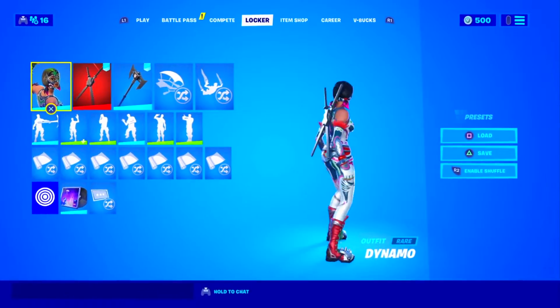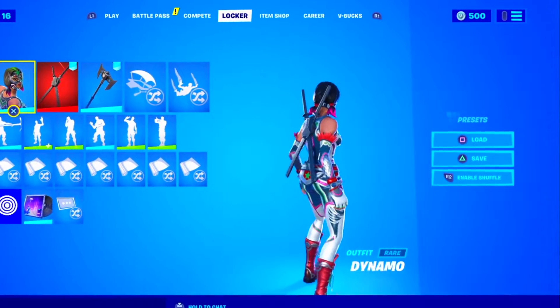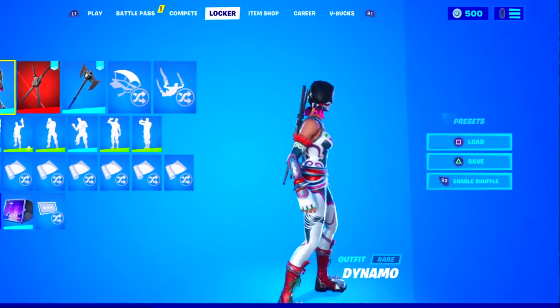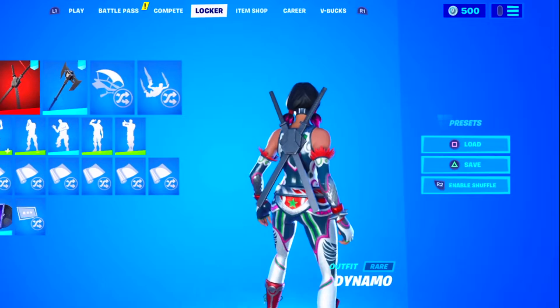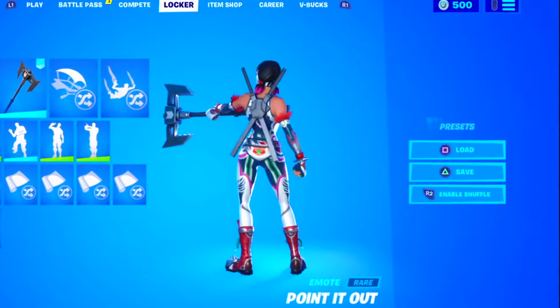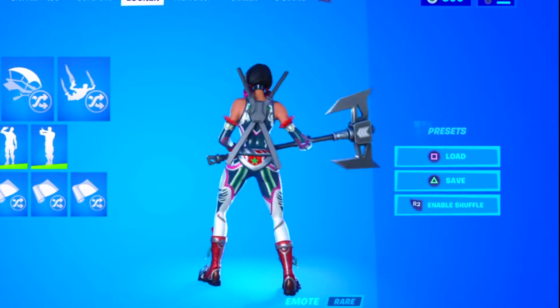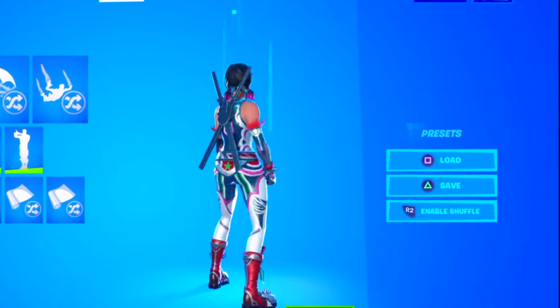Moving on with the fourth combo, we have the dynamo skin alongside Deadpool's katana from chapter 2 season 2 and the sea shadow axe, which is free — you just had to complete some challenges to unlock it. Overall, it's a really simple and clean looking combo. The grey color scheme in general looks really good, and the combo is extremely easy to put together, so make sure to try this one out.